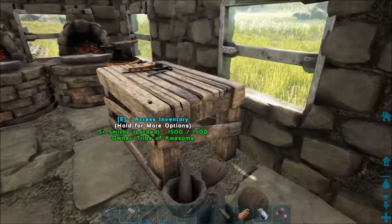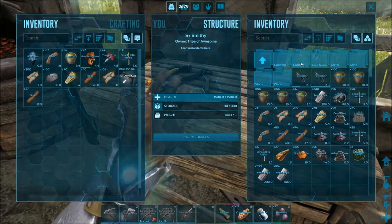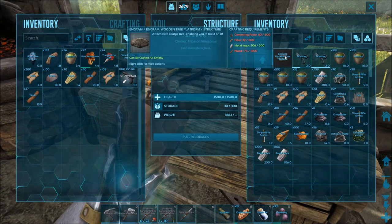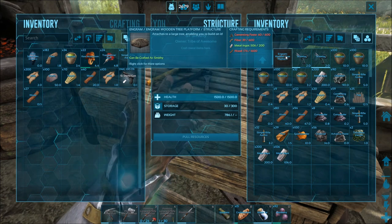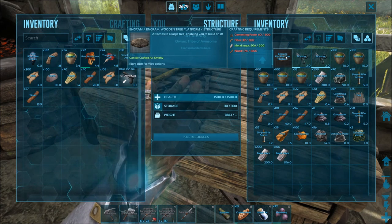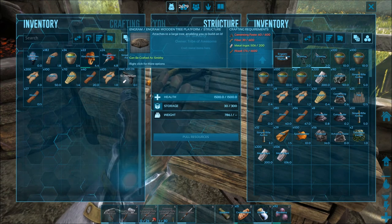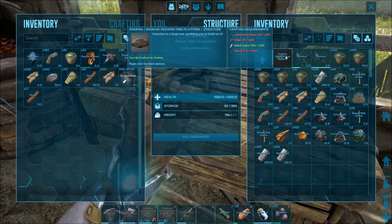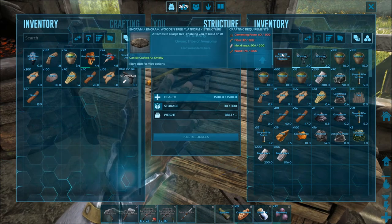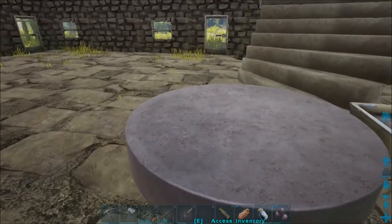I can't do it in there because for some reason there's no S plus tree platform, at least that I've been able to find. So on the structures here we'll just go and do the wood one because I'm not worried about it. It says we need 600 cementing paste — we have 60, so we need 600 — and then a bunch of fiber and wood. The wood may not be a problem.